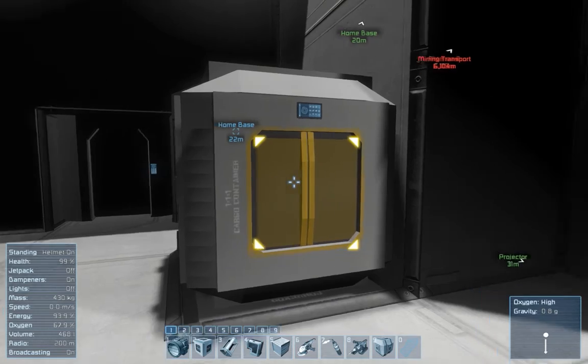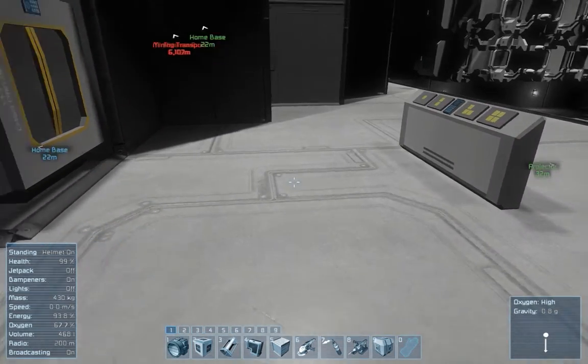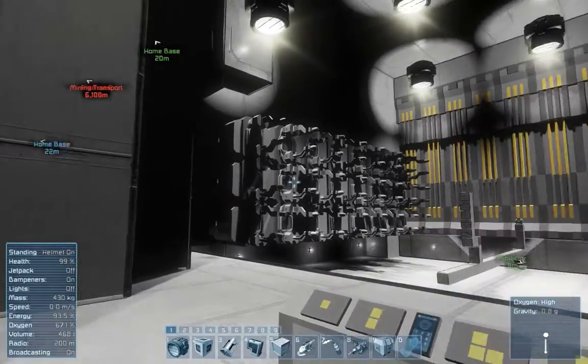This small cargo container right here connects directly into the conveyor system. This is where you can drop everything in here if you mess up on something.